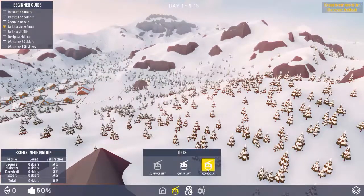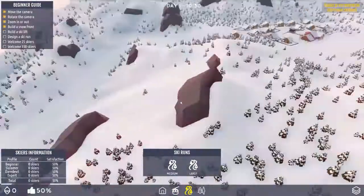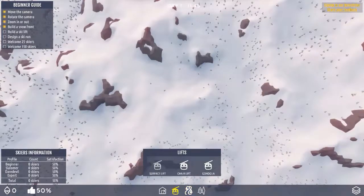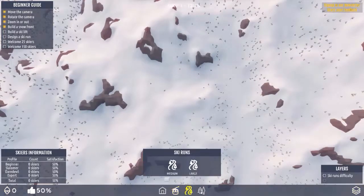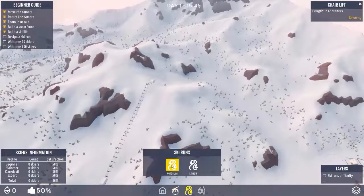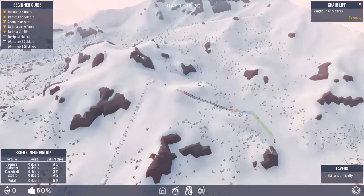This is the open alpha, so it's the very first one, but you're able to build ski lifts and create your different runs. All in all, I thought it was kind of fun. It's very simple at this point during the open alpha, so I will be sending my feedback back to the developers so that they can know what I would like to have improved.